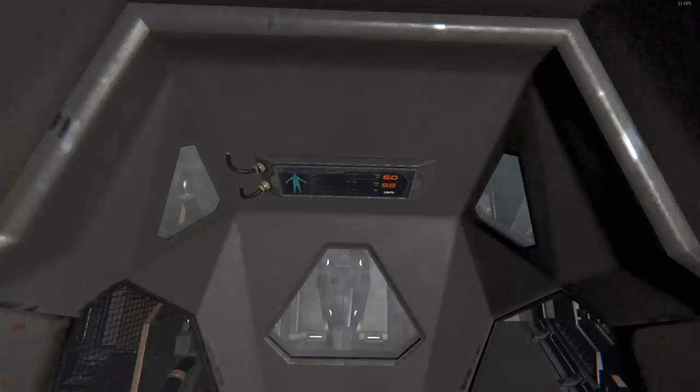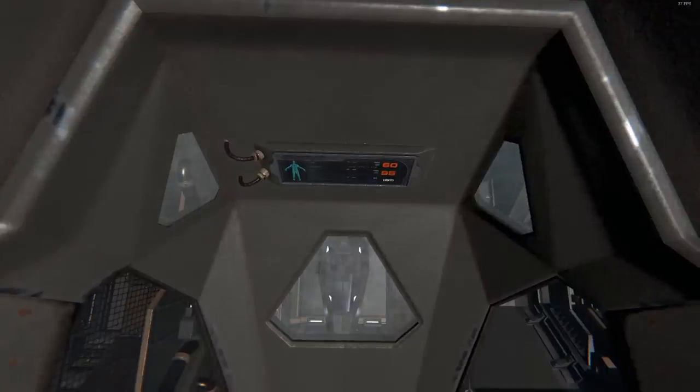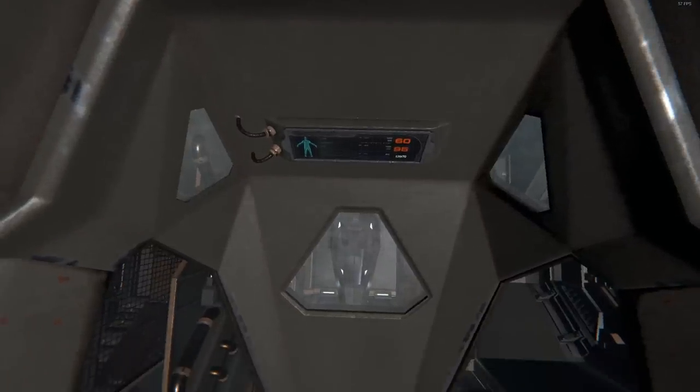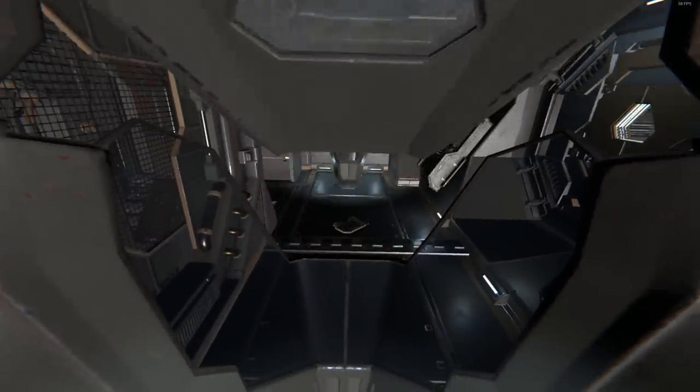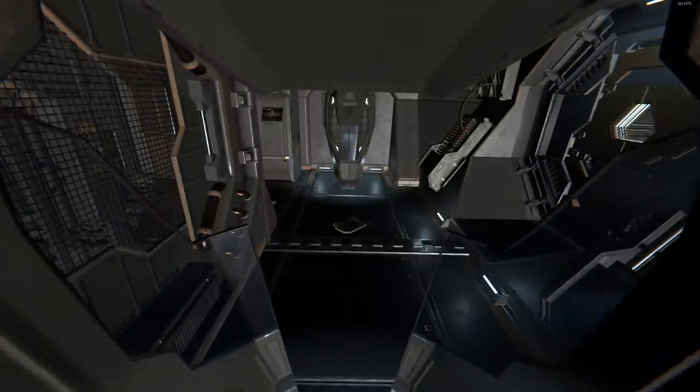When it first starts, it won't allow you to move your mouse for a little bit depending on server lag. Now let's get started — press F to get out of the pod, and give it time to do the animation of you getting out.